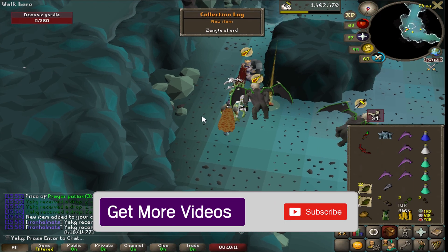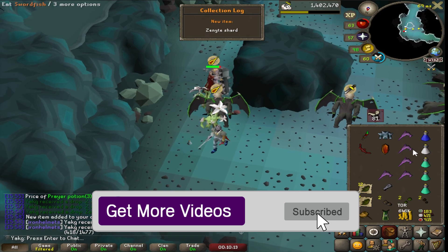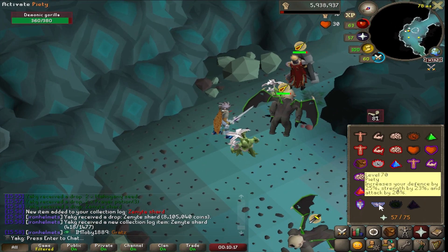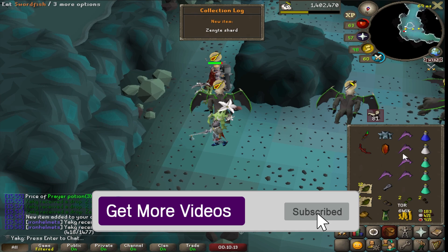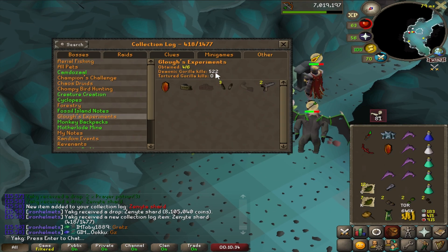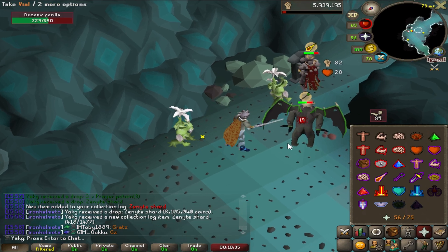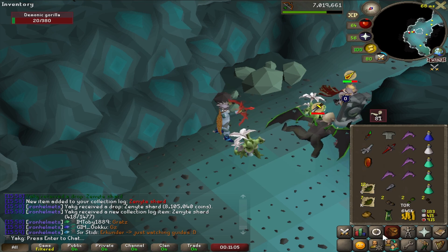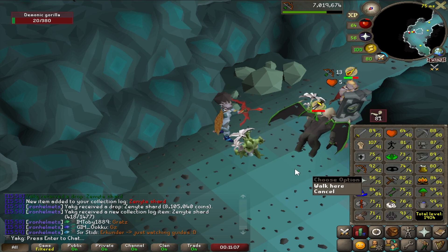Oh my god — first zenyte! Come on, first zenyte! Happy happy happy! That is a very happy sight indeed. Before I ruin the KC — it's 522 — okay, that's it. That is the start: three more to go. There's my excuse to get 93 crafting, though actually it's boostable.